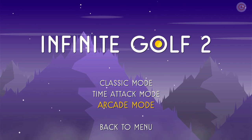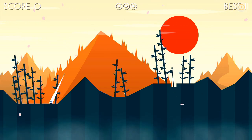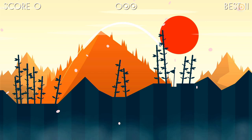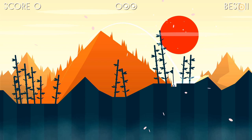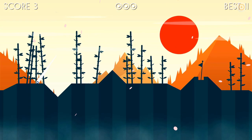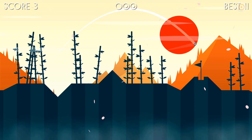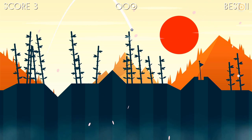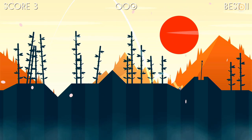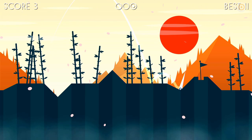Probably my favourite mode is the arcade mode. In this, you get three shots to get your ball in the hole, and you get a pass score for each. That's a hole in one, so I'll get three points for that. You basically get three points if you get it in one, two if you get it in two, one if you get it in three shots. You can see the counter at the top there — the little balls in the middle showing how many shots you've taken.